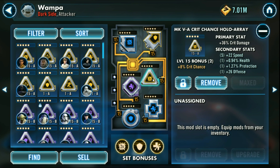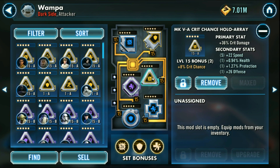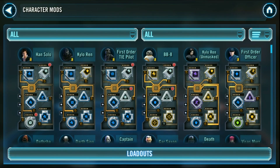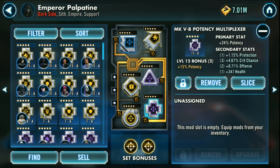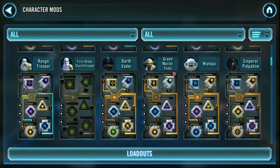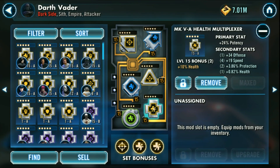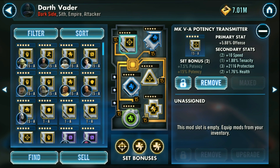What happened to the six star mods? Have I got this wrong? I can slice that one, but I can't slice that one. That's not right. Palp's got a decent mod too. It's on Vader — 24 potency, 19 speed, but it's maxed. I thought we were supposed to be able to upgrade these mods. Something fishy going on here. Why can't I upgrade my golds?